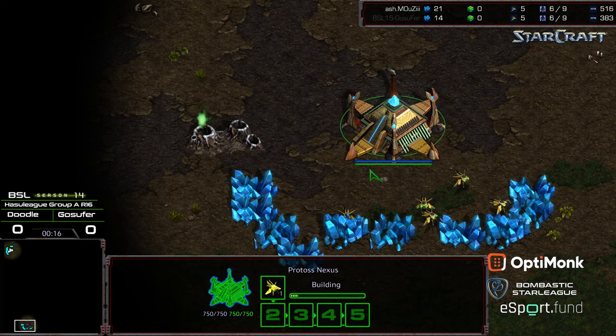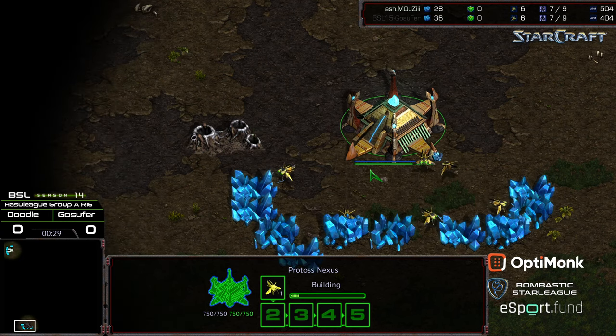Talking about the Hasu League format right here. Game 1 and 2 are best of 1s. The winner's match is also best of 1, and this is the winner's match. Gosefer beat Doodle, and Mousy had a walkover in the previous match, so this is the winner's match.